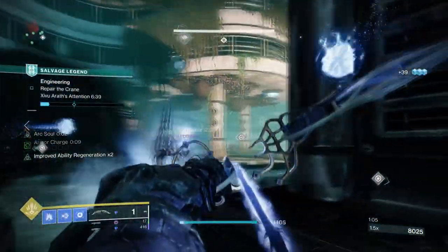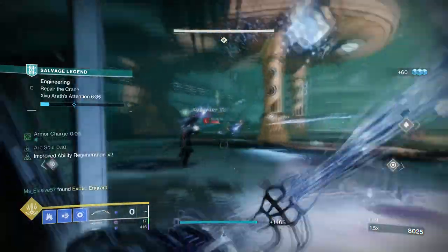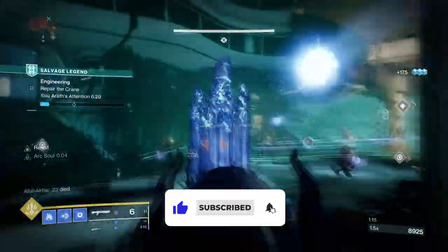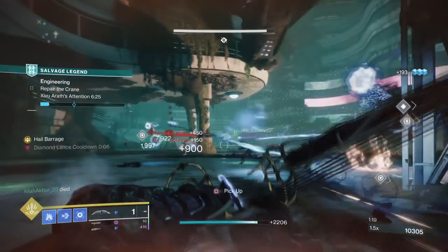Hello everyone and welcome back. In today's off-meta build, we're combining two underused exotics to create a true-to-its-name tank build. Not many people use Icefall Mantle, let alone Verglass Curve in the current state of the game, so with that reason alone, I want to show you what the two combined can offer to players.